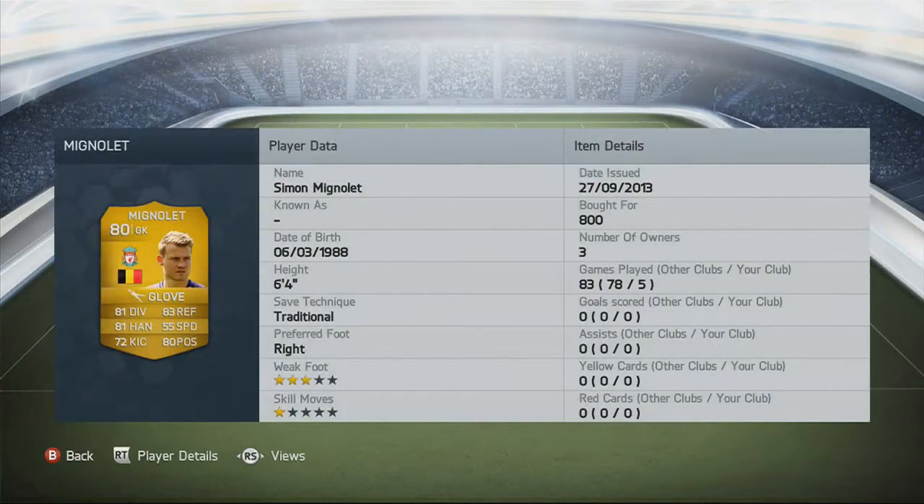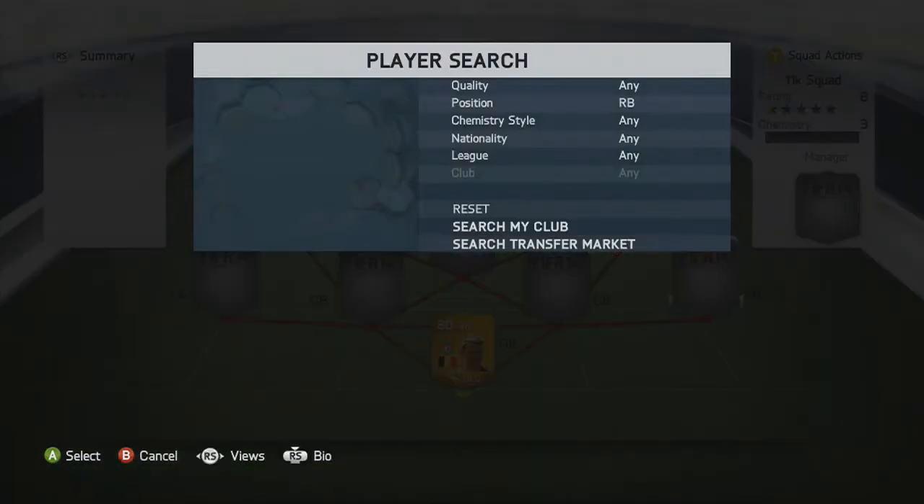In goals, we start with Mignolet. He is a good goalkeeper — 81 diving, 81 handling, 83 reflexes as the main stats. He's 6'4", which is a nice height for a goalkeeper. Bought him for 800, and he's a really good keeper. He makes some really good saves for my team.